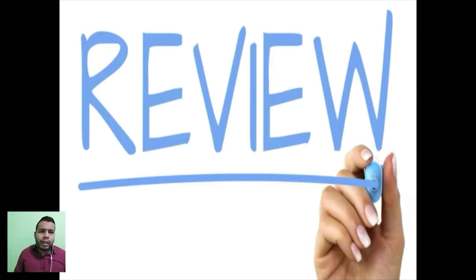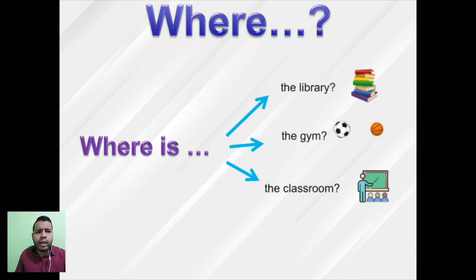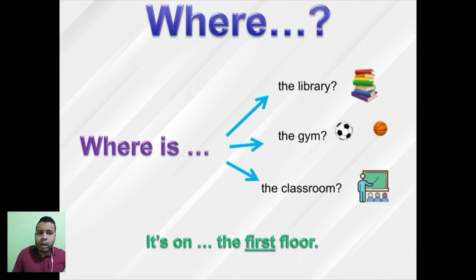Now let's review the question 'where.' 'Where' means 'dónde' — it asks about a place. For example: 'Where is the library?' 'Where is the gym?' 'Where is the classroom?' The answer is a place — it's on the first floor, it's on the second floor, or it's on the third floor. You can substitute 'first' with 'second' or 'third' depending on the floor.